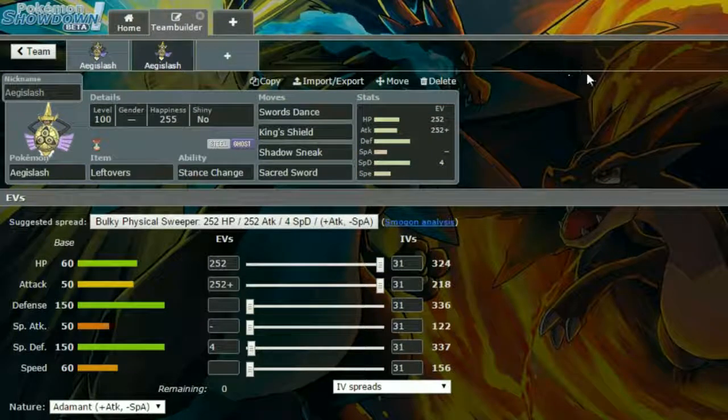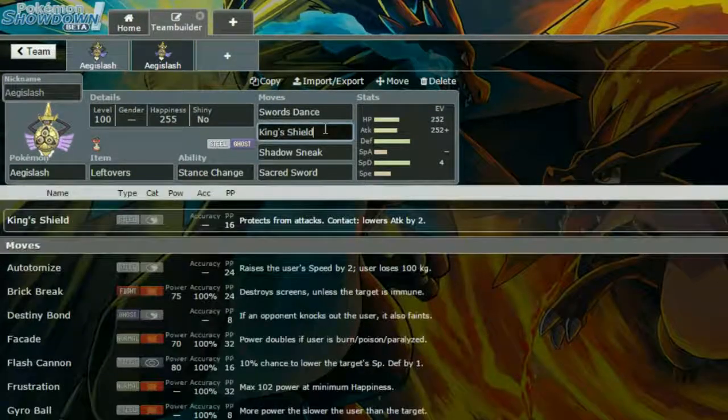The second set is a Leftovers healing set, because that is your only really reliable recovery, though you're not going to be taking too much damage with your defenses being so high. Stance Change is the only ability it has. We have Swords Dance, King's Shield, Shadow Sneak, and Sacred Sword. Swords Dance doubles your attack, which is 218 in your shield form — I'm not sure what it would be in blade form off the top of my head.